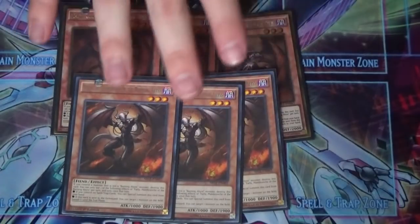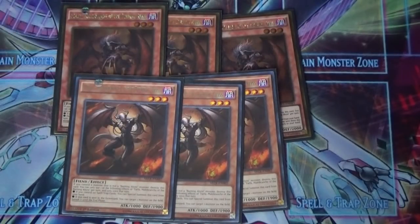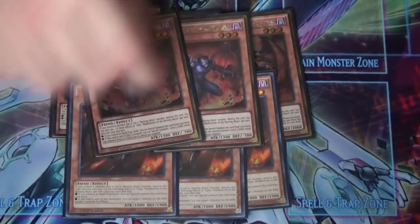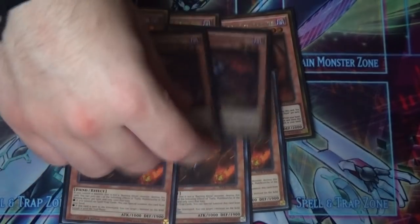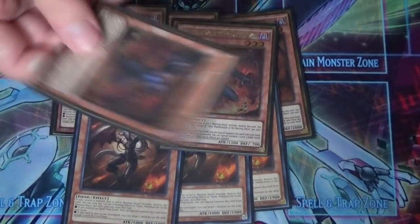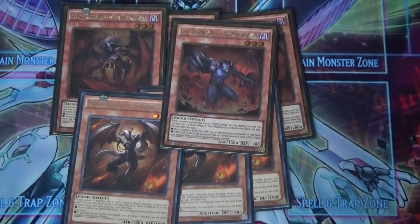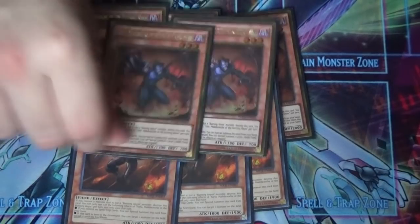Then we have three Farfa of the Burning Abyss. When Farfa is sent to the graveyard, you target a card your opponent controls and banish it until the end phase. Next, I'm playing two Libic of the Burning Abyss — I should really be running three but I don't have a third copy. When Libic is sent to the graveyard, you can special summon a Level 3 DARK Fiend monster from your hand with its effects negated — it doesn't even have to be a Burning Abyss.